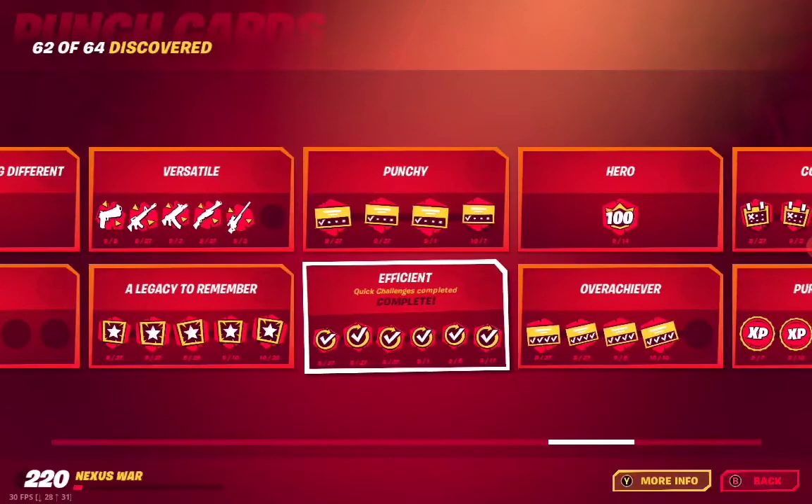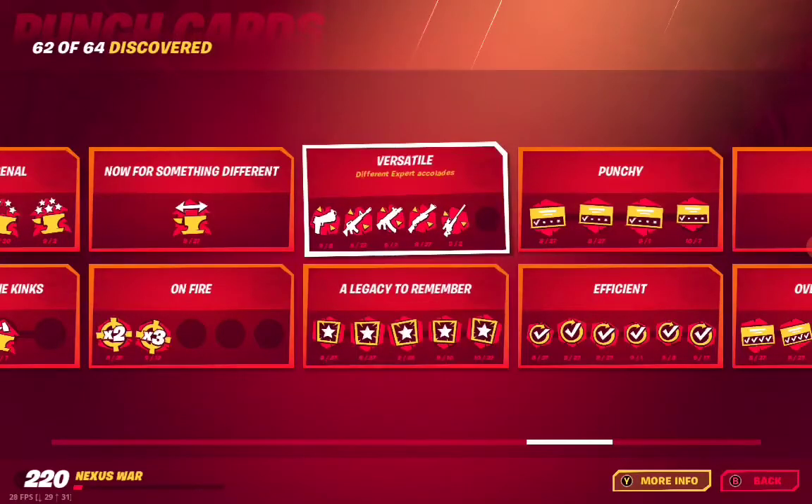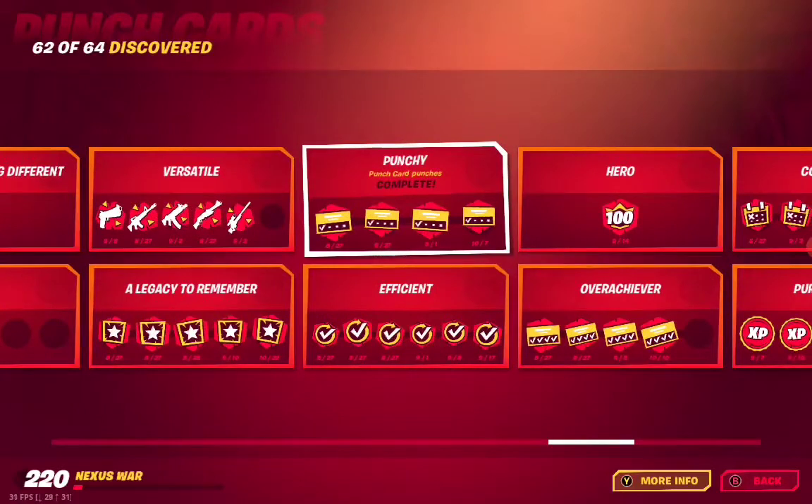J01 is A Legacy to Remember — legacies earned during Season 4, and I have a bunch of those — I might show those at the end of the video. J02 Punchy — punch cards complete, actually complete.